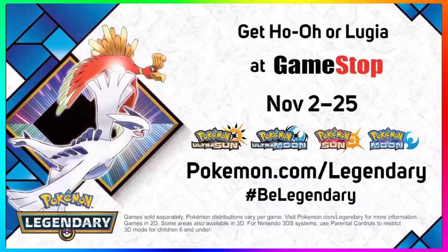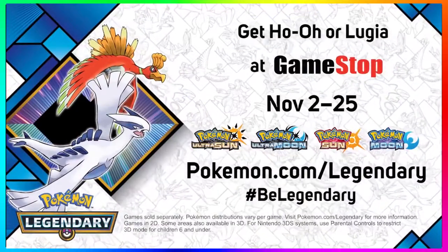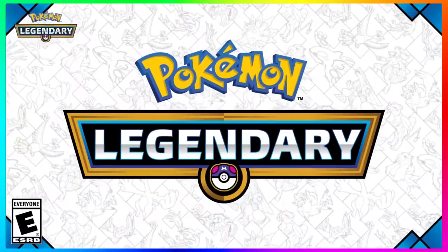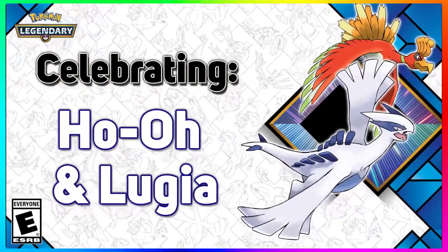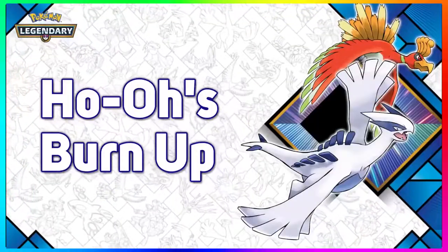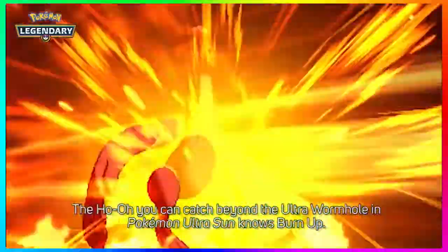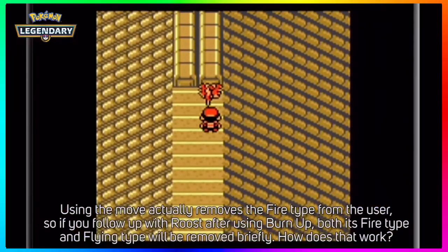If you are in Canada you're going to have to go to EB Games to get your code from the 2nd to the 26th. If you are in Germany, Ireland, and Italy you're going to have to get it from GameStop from the 2nd to the 25th. In France you're going to have to go to Micromania from the 2nd to the 25th. In Australia it's going to be available at EB Games from the 2nd to November 25th. I'm getting this list officially from Serebii.net — I'll have a link in the description below so you guys can check it out.